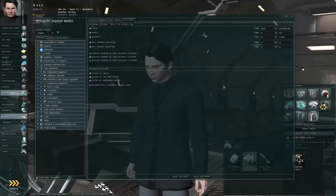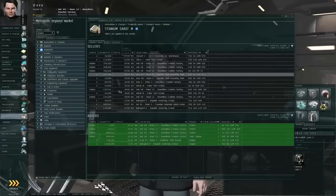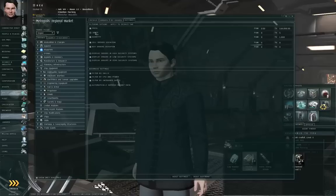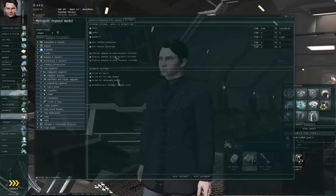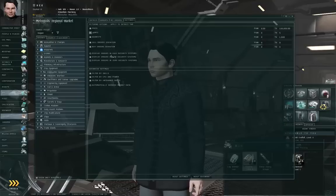You'll also want to go to the Settings tab, where there are filters you can apply. For example, you could say you only want to look at market orders within five jumps of you. As a new player, you probably want to turn off 'Display Orders in Low Security Systems' so you don't accidentally buy something in a low-security station. If you have to go to low-sec to pick it up, other players can attack you along the way. It's not unheard of for somebody to put up a bargain price out in low-sec space, and when the buyer undocks from that station, the seller is right there to destroy their ship — setting traps for that purpose.